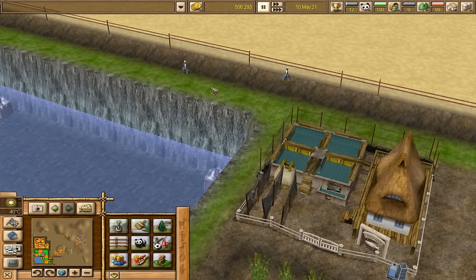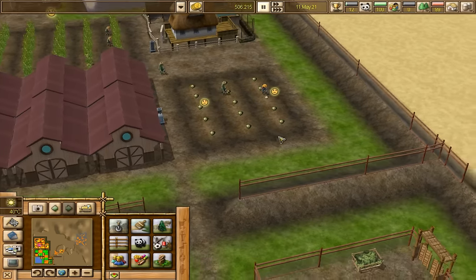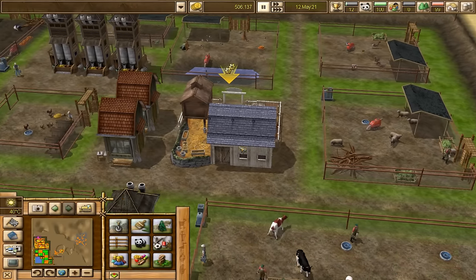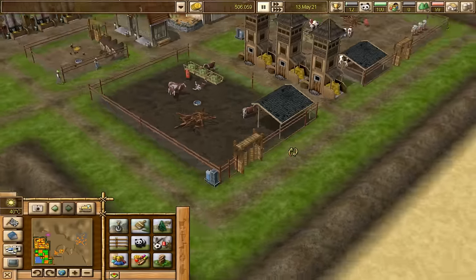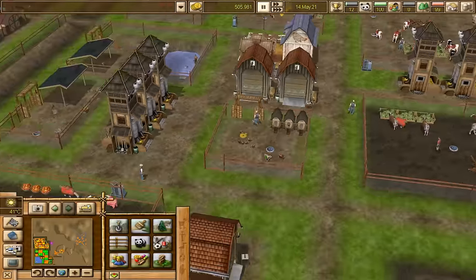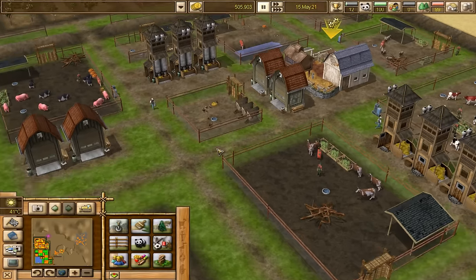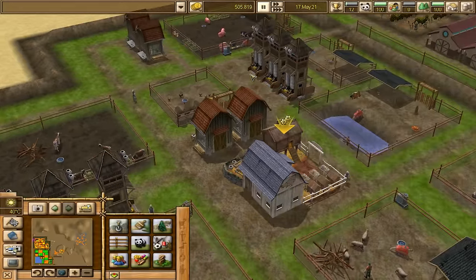It looks like our handymen are struggling to maintain our fences, and some of our plants need some watering. I can hear the sheep - this feels so good. I wish we were able to actually produce meat based off of the farm animals that we keep. Look at the chicken - it's inside the chicken coop, how adorable. They're all sterilized so they will never lay any eggs. I wish we were able to produce meat out of the animals we keep, but that's not going to happen because I think that would make this game ten times more controversial.